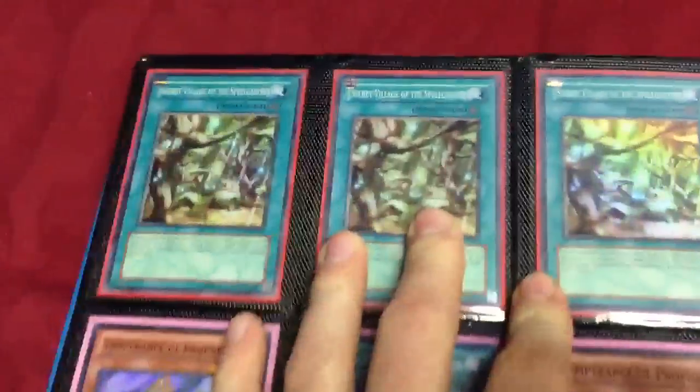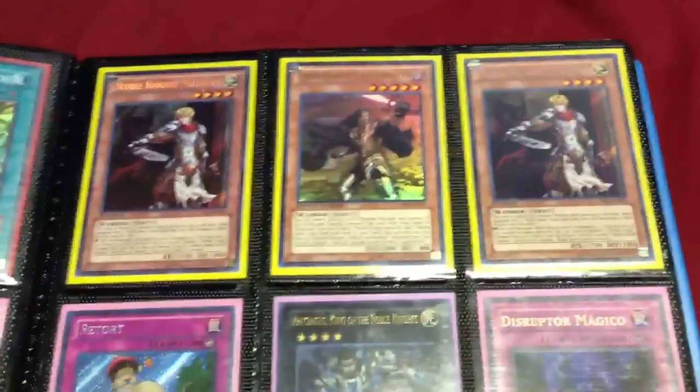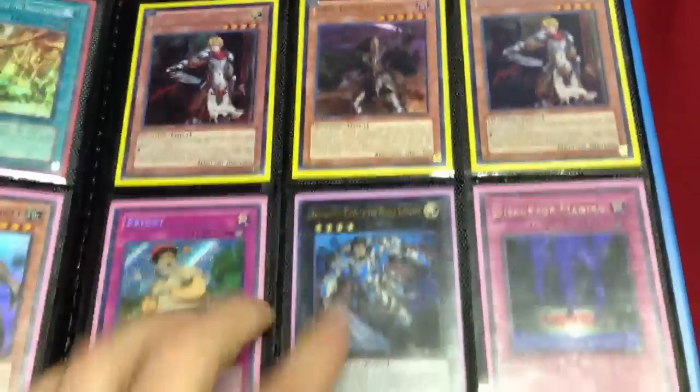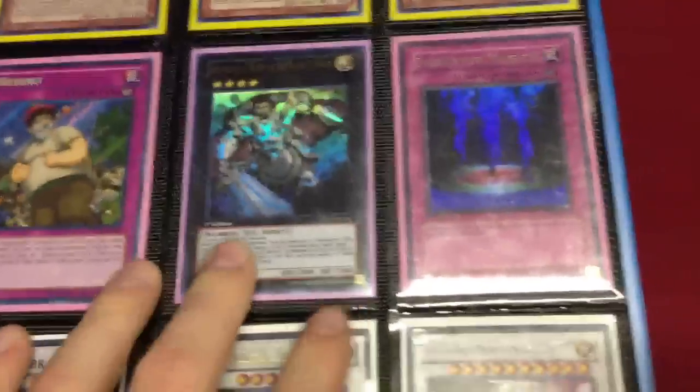Three Village of the Spellcasters. Spellbook Tower and Temperance. Two Madrats — I'm looking for another one, but I can trade those. Secret Retort. Spanish.